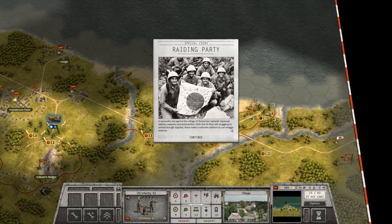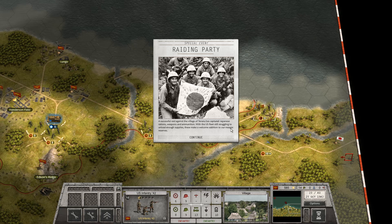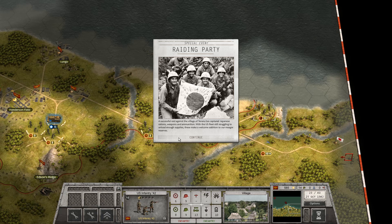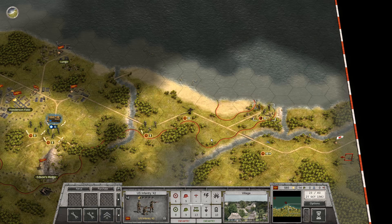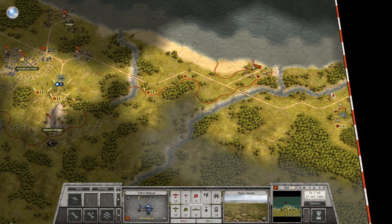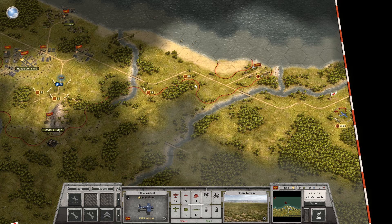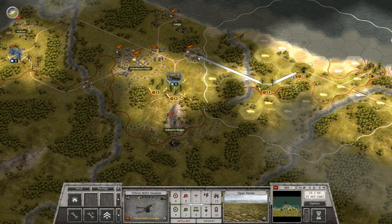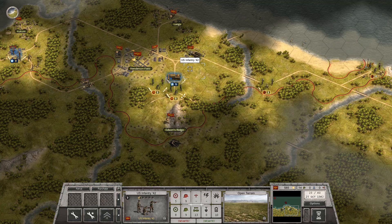A successful raid against the village of Tanaru has captured Japanese rations, weapons, and ammunition. With the US fleet still struggling to unload enough supplies, these make a welcome addition to our meager reserves. At least the Wildcat can't see anything over here. Time to get these troops back.